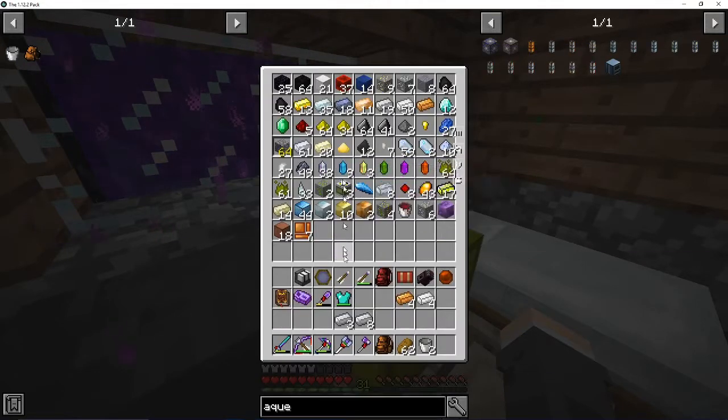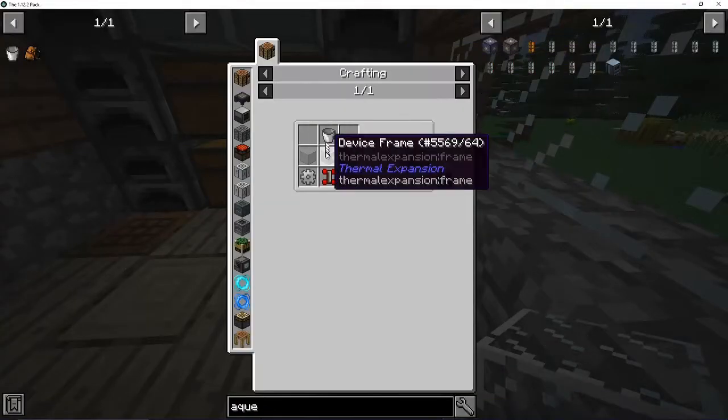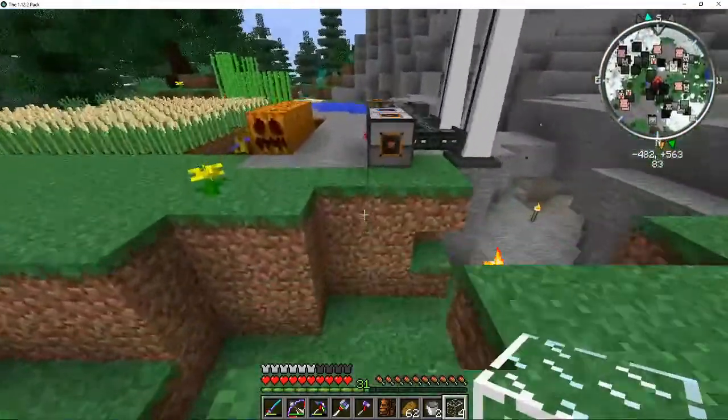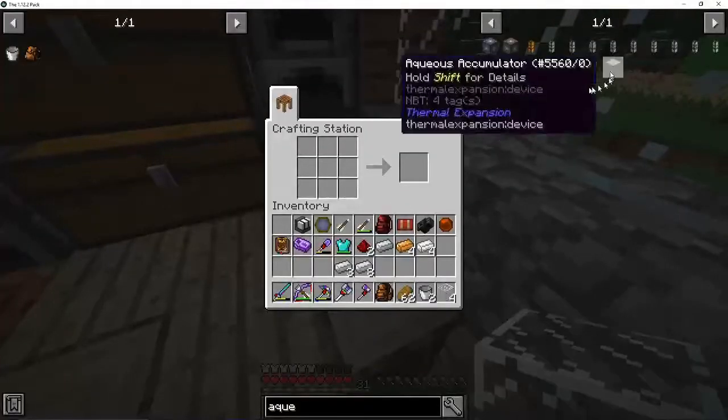Then we need a bucket. I don't want to use one of my current buckets because I need those. Alright, I think that's... no, we need that, and that. And then we need to take the glass from here. Oh no, I need two more glass. Actually, let's put that in the redstone furnace instead, just to make it a bit faster. Wow, that is really high-pitched - I do not like that sound.